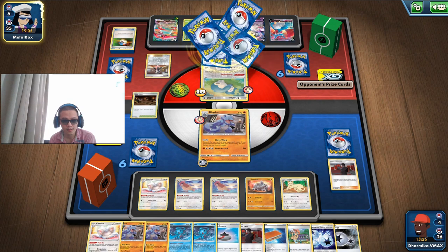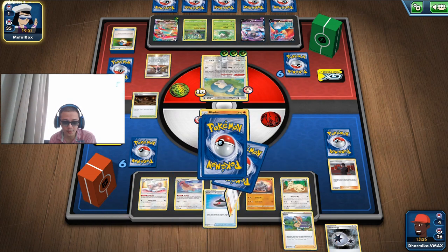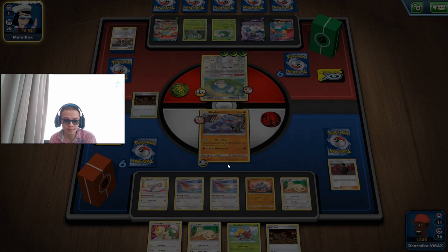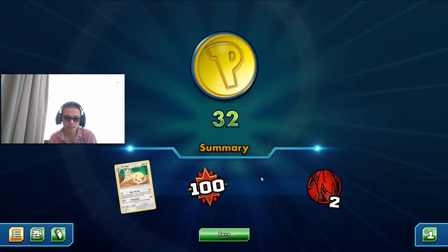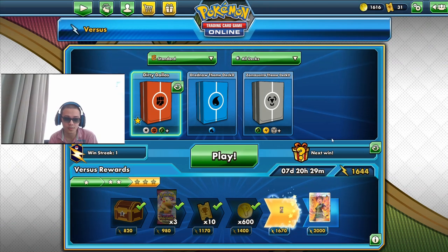There we go — Marnie. So we have to fish for that Exile. We should have used our Paw Pad just now. Thank goodness we actually left our Cinccino on the bench — otherwise, if we exiled it, we can't draw the right cards because they Marnied us. It's always a good practice to keep your Cinccino alive until the very end. If you have 4, then you get to discard one with Exile.